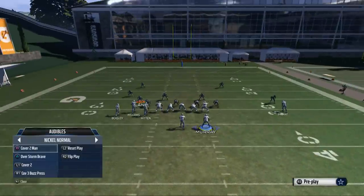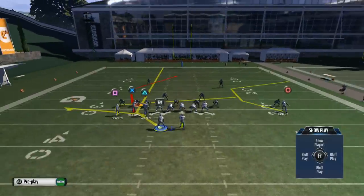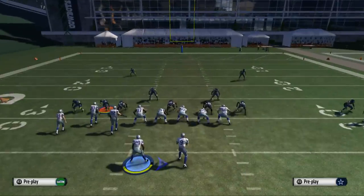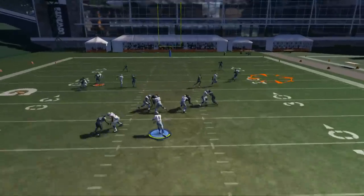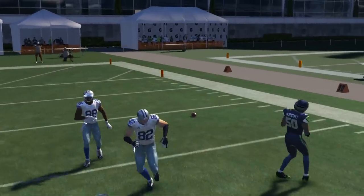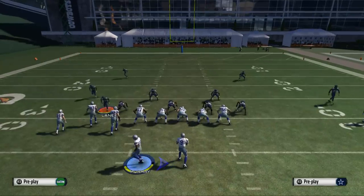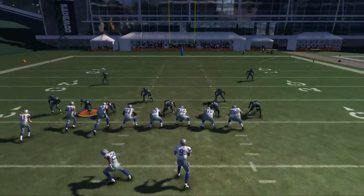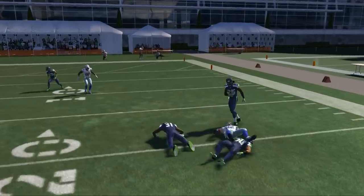Once we see that the backer is potentially staying down, we immediately look to the middle of the field and check out Witten's route. We see he stays down, we look to the middle, and Jason Witten's route has a lot of room to go. If we pass-lead that down, we'll probably get a more effective catch animation. Look left — nothing there — come back right, and Jason Witten is now open.